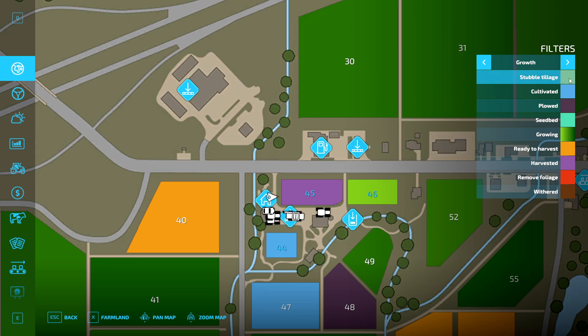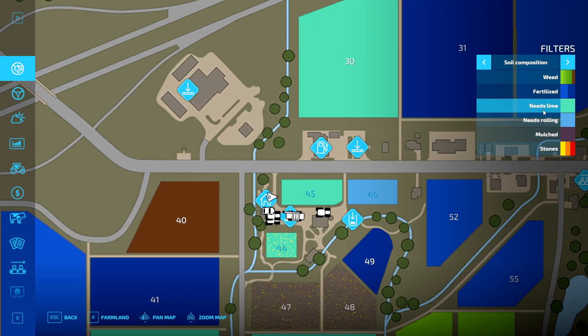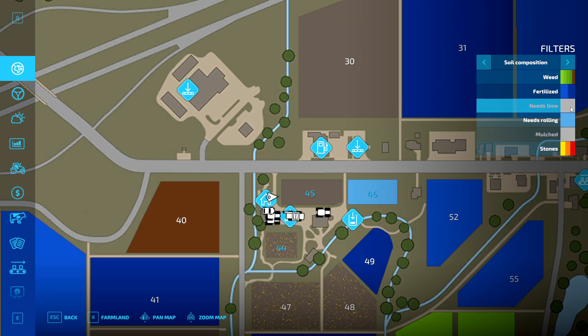You can turn any of these filters off if you wish. Field 45 says it's been harvested and field 44 says it's growing — though that one probably needs lime, which we haven't done yet. I tend to lime before I seed. The plow state filter shows plow condition. Soil composition shows weeds and lime status — you can see with this filter if a field needs lime. This one's showing yellow, meaning it has stones — quite light ones since we cultivated rather than plowed.